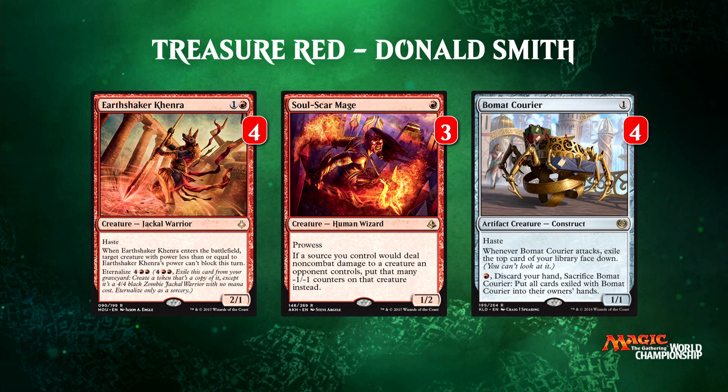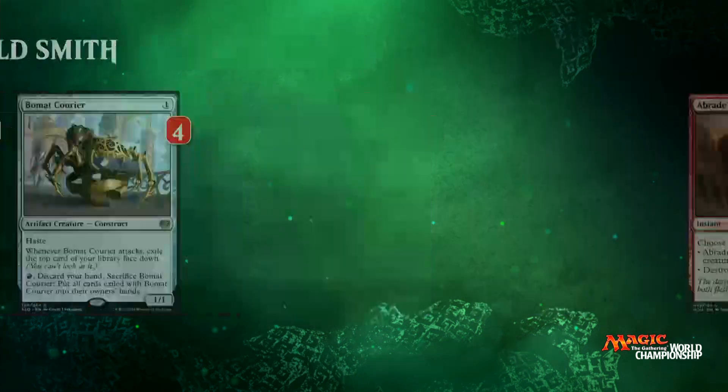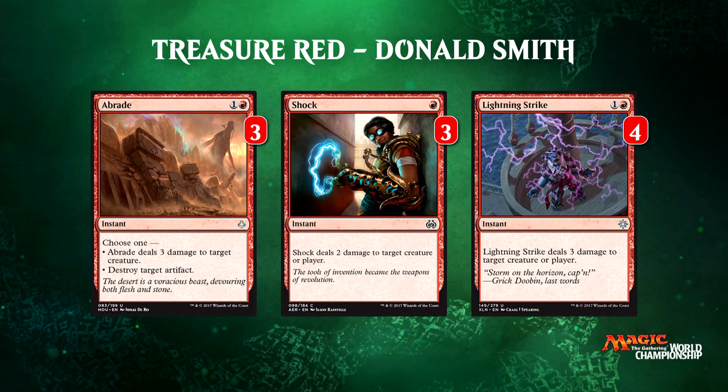When we get to Wily Goblin I'll explain a little bit more — we've got secrets ahead. Let's take a look at the removal suite: four Lightning Strike, kind of the go-to, three Shock, and three Abrade. Lightning Strike is amazing and it synergizes well with Lannery Storm when we get to that. Three Shock is just a number I like — you don't want to draw too many, but you want some. And Abrade is just a nice catch-all to any artifact shenanigans, and it's still a removal spell.